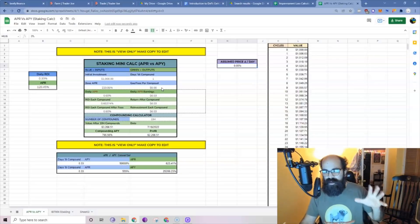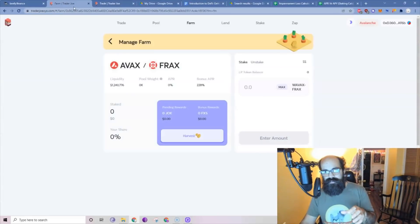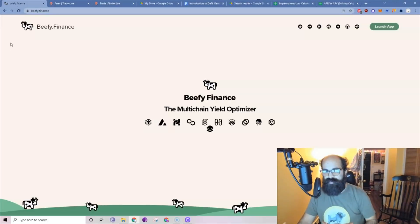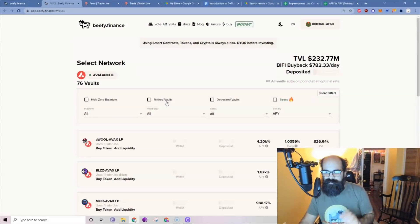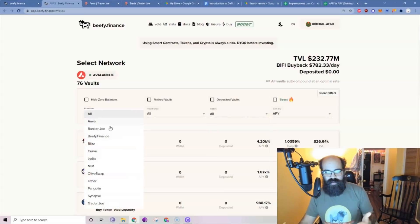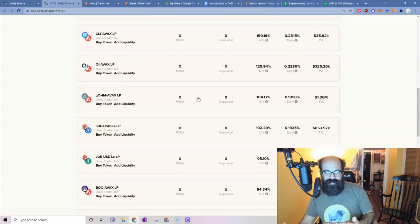If you want a protocol that automatically compounds things for you, that's when we look at Beefy. What Beefy does is it takes farms like the ones on Trader Joe and automatically sells the rewards into more liquidity pool tokens and compounds it for you. It takes a tiny fee for doing it, but in my opinion it's totally worth it because it's totally hands-off — you're converting that 220% APR into 700-something percent APY. Click AVAX on Beefy, connect your wallet. We can filter by protocol — let's look at Trader Joe. You can sort by APYs — there are some very high ones like 4,000%.